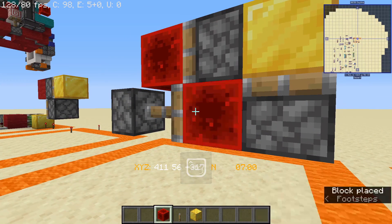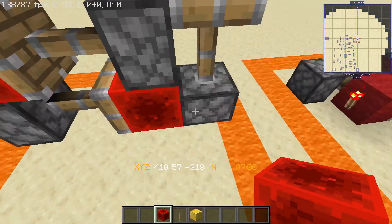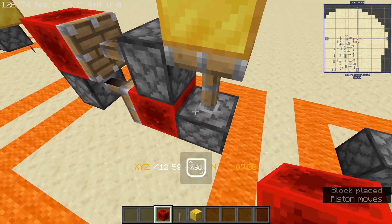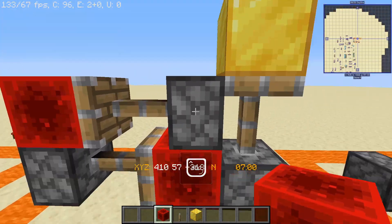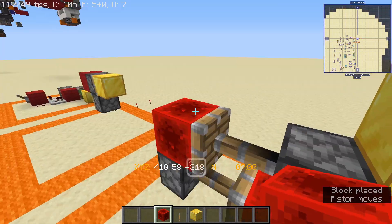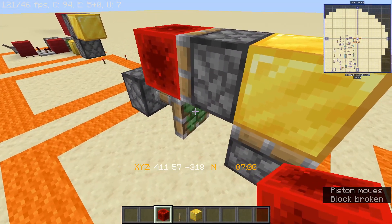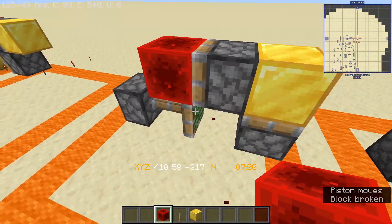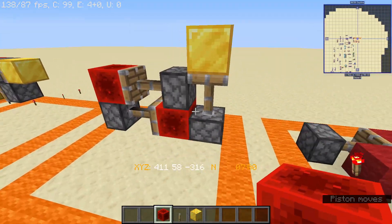If I put a redstone block over here, that is going to quickly spit out those two blocks right there. But this is a zero tick that does not make this piston sit back, so this piston and that piston are going to be extended because of the redstone block. This redstone block powers that, and that also powers that. It's not really hard to build — you just need two pistons and a redstone block on either of those ends, and you should be good.